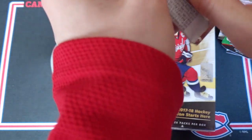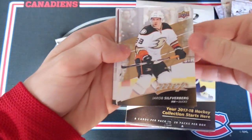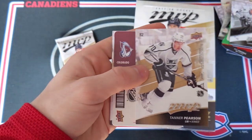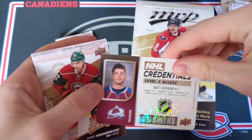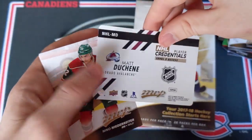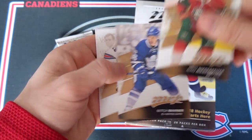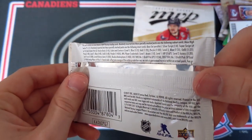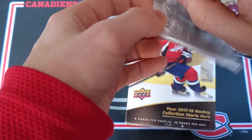Last two packs. Jakob Silverberg, Martin Hanzel, Zach Smith, Tanner Pearson — and that is one of the puzzle backs. Matt Duchesne — level two access credentials. Let's see how rare those are. Niederreiter, Marner, and Vesey. Level two access — oh, they're just one in 20. That's not that rare, but still cool.